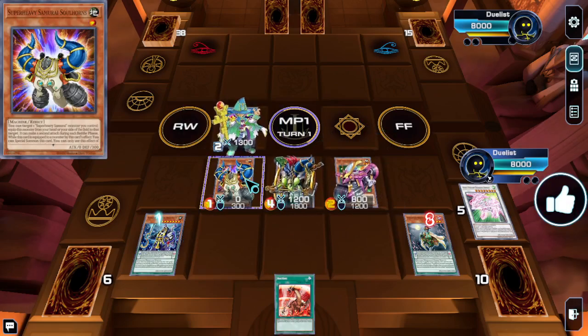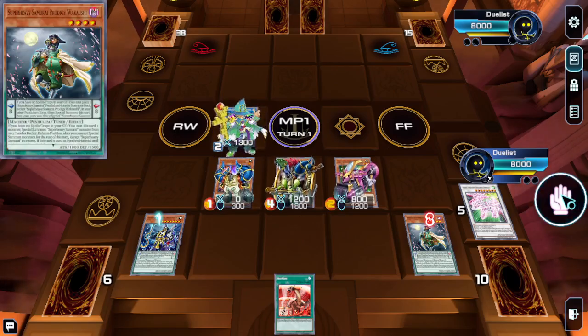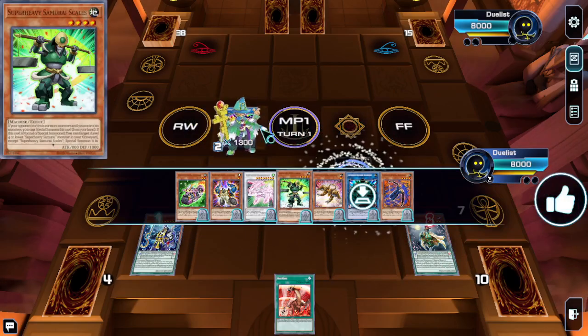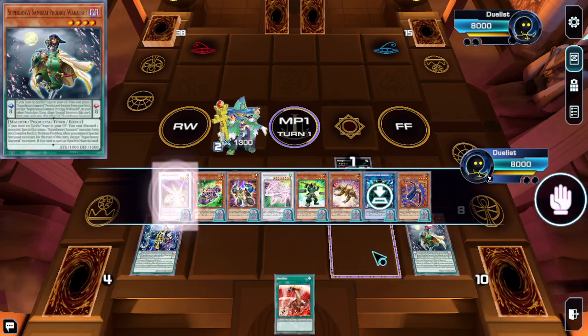We're going to special summon Soulhorns to the Pustle Mino zone, which will trigger Pustle Mino allowing us to adjust the level. Now we can make Herald Darklight.